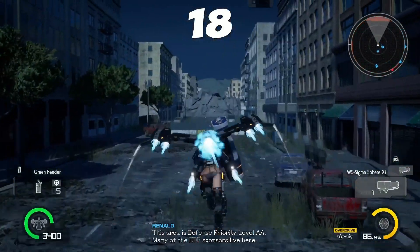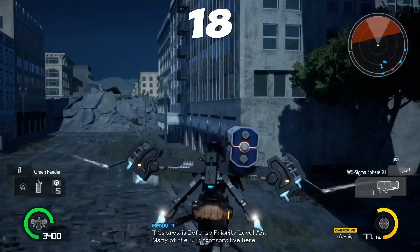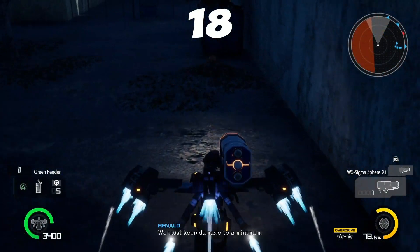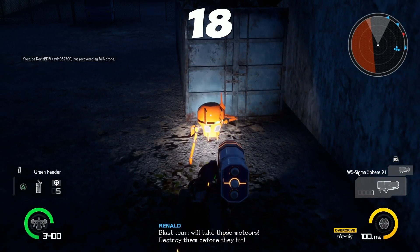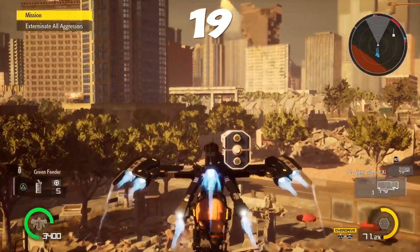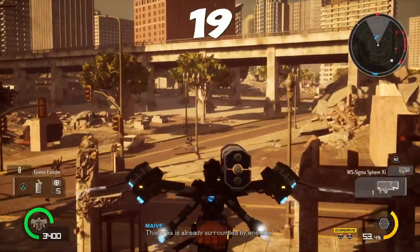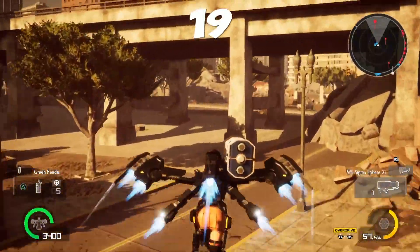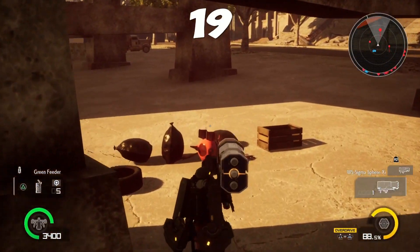Mission 18: go to the left, down this alley. Take the first opening to the right and it'll be right in front of this dumpster. Mission 19: fly up to the left a little bit — look to the left and you'll see a bridge that's broken. Fly underneath the bridge; you'll see some boxes and stuff, and there he is.